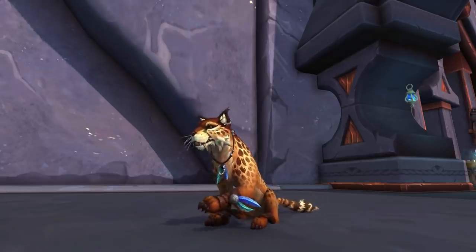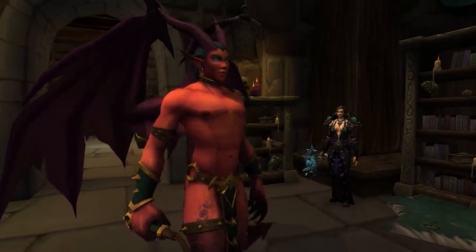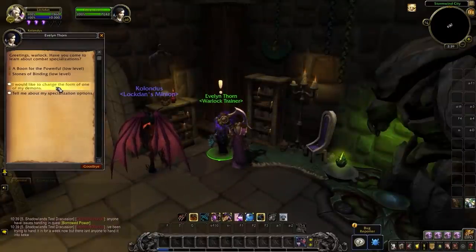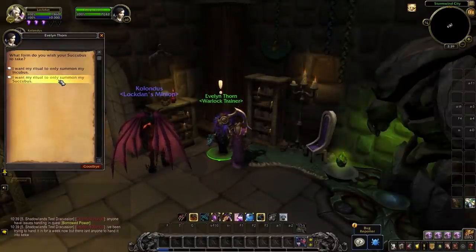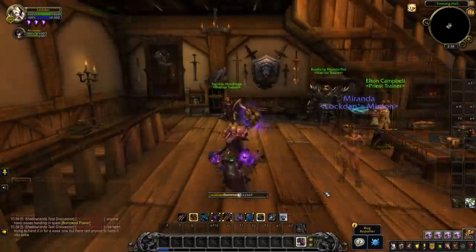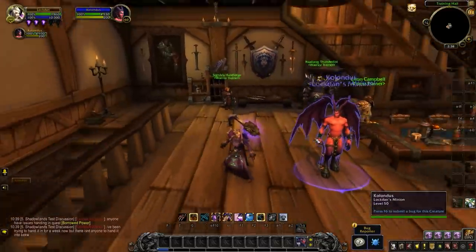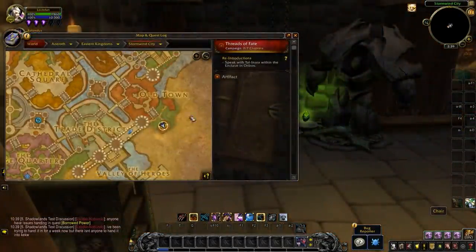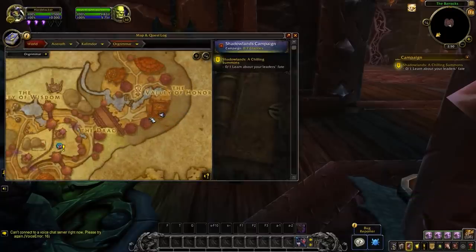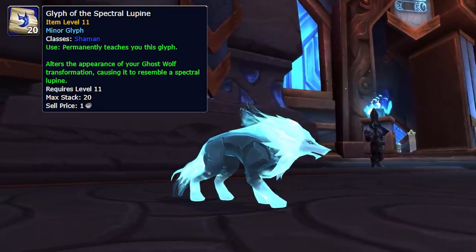Staying with classes, Warlocks are getting a brand new Incubus — a male version of the Succubus. It looks like you just have to go to your trainer in Orgrimmar or Stormwind, and you can either have it as a random summon — so each time you summon it'll be an Incubus or a Succubus — or you can specify just one. The trainers for Horde and Alliance are located in Orgrimmar and Stormwind specifically.